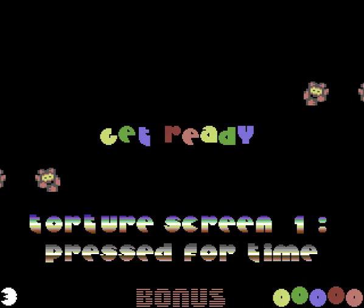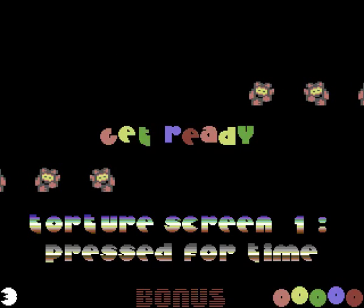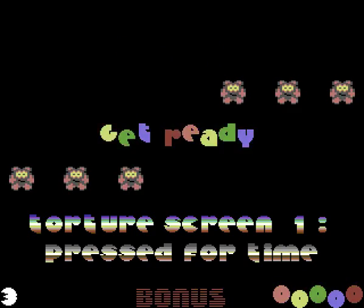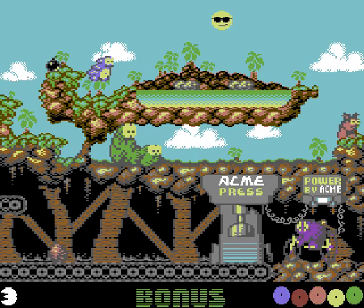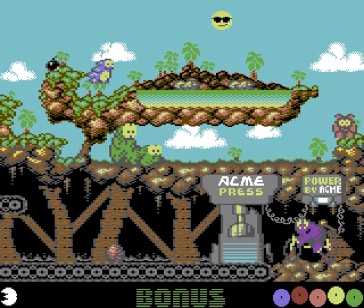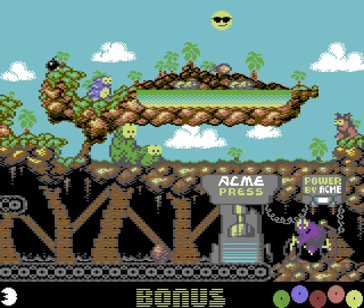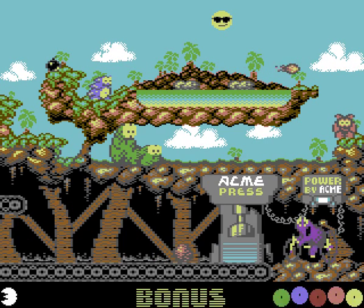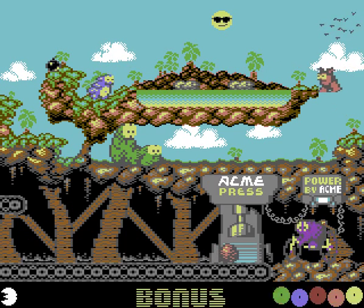Great music in this game, as you can imagine, just like the first one. Stage one — get ready for torture screen number one: pressed for time. Just like Creatures 1, we've got Clyde on the right there, and it is a torture screen so there's no scrolling of any sorts on this. We've got a Drupashot, our fabled Flame Breath, and an Acme Press.